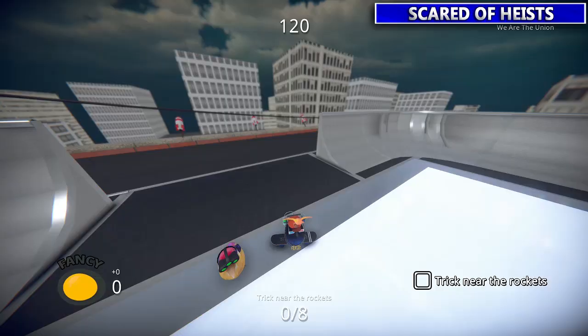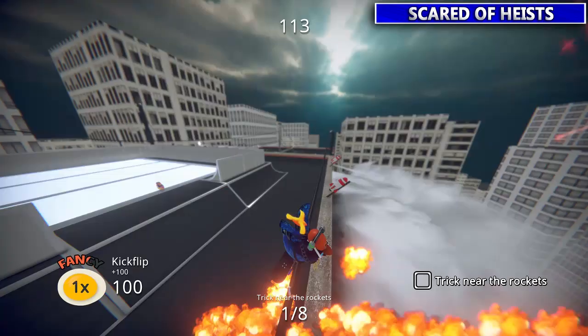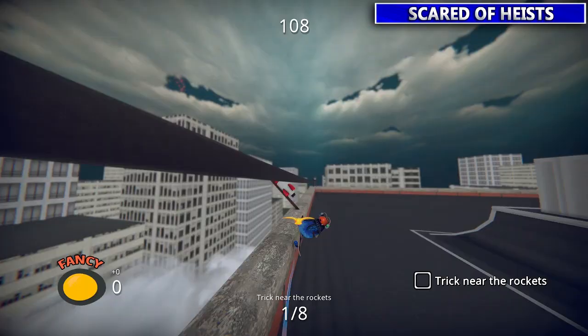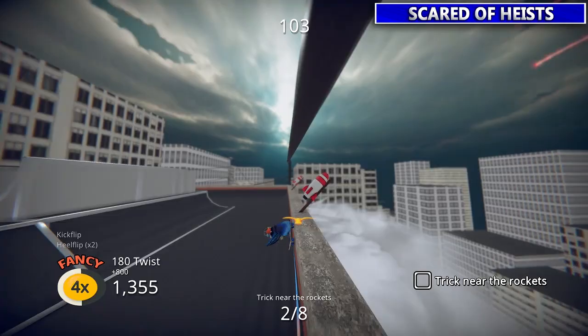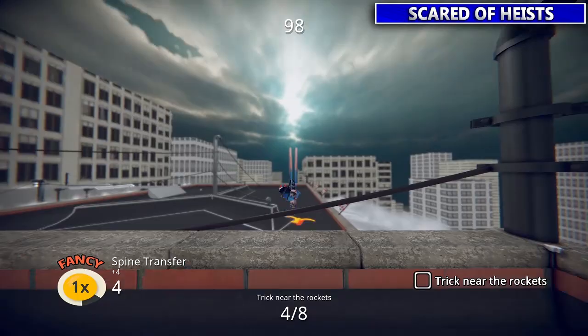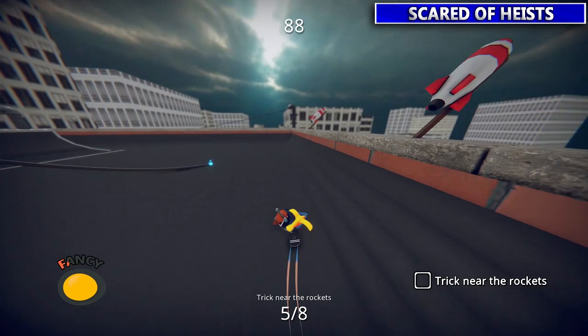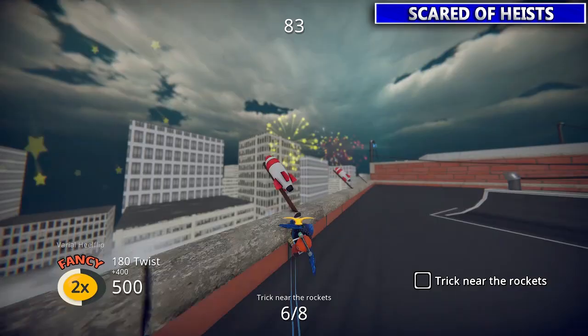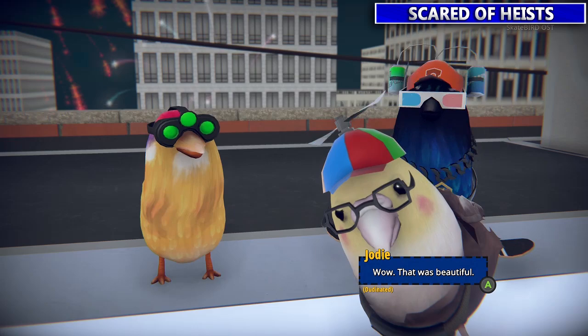Next up, this guy wants you to set off some rockets. All you gotta do is go to the rockets on the edge of the roof and do some tricks around them — just the basic kickflip will do. The other ones are down below on the same side of the building. Once you set them all off, they'll be happy.